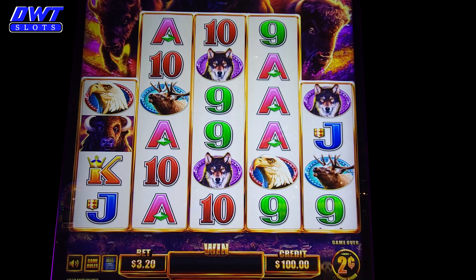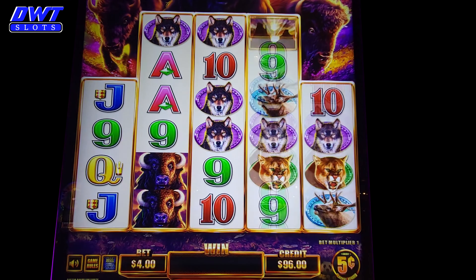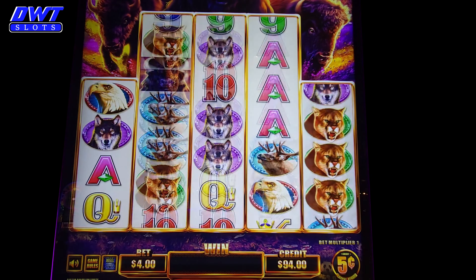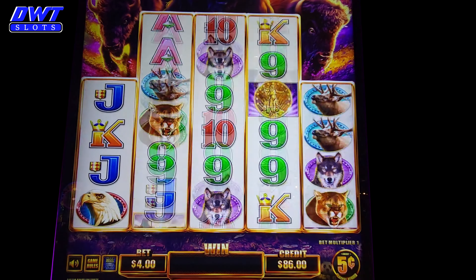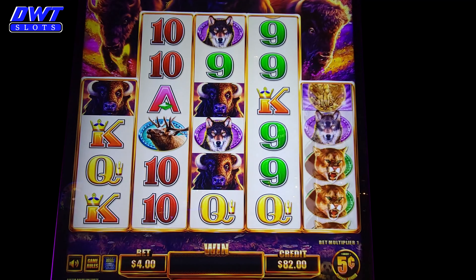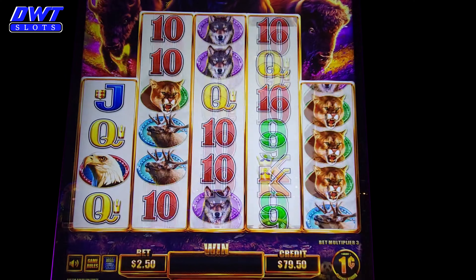Exactly even right now. Let me go to nickels, minimum bet. Do a couple spins here, see if I can catch anything. That's $4 a spin. Alright, I'm not feeling that denomination.